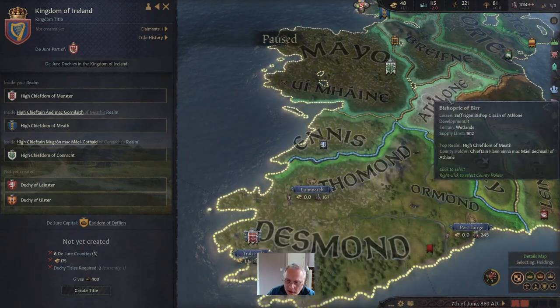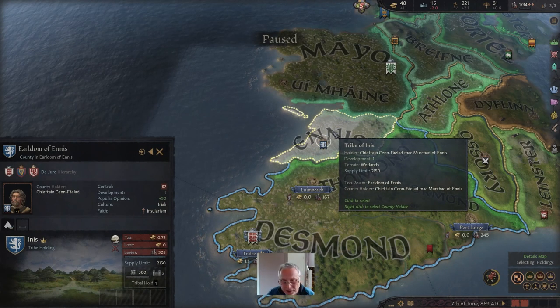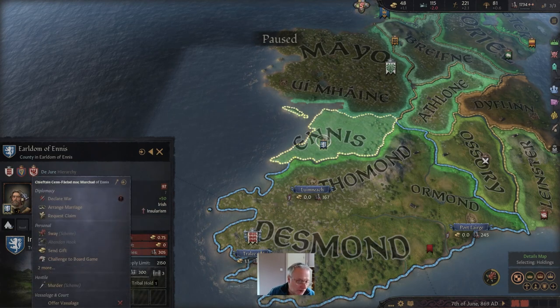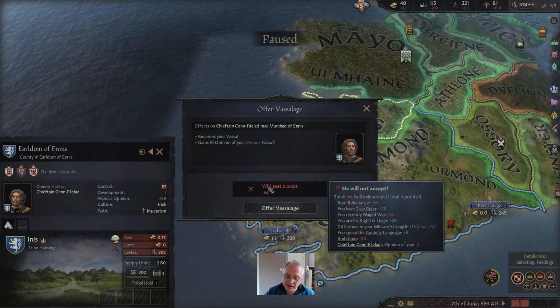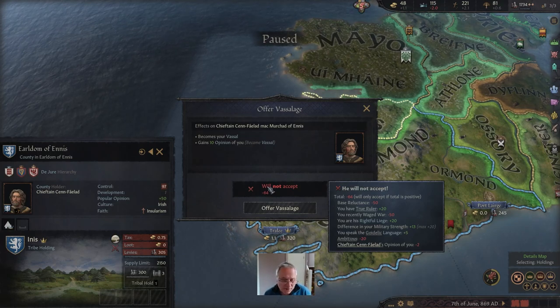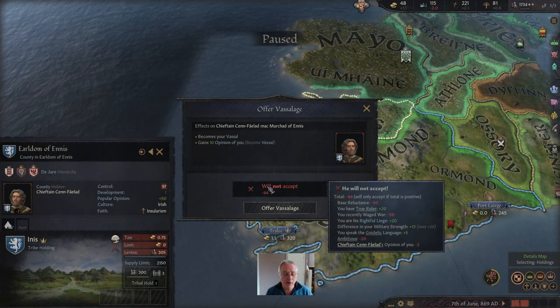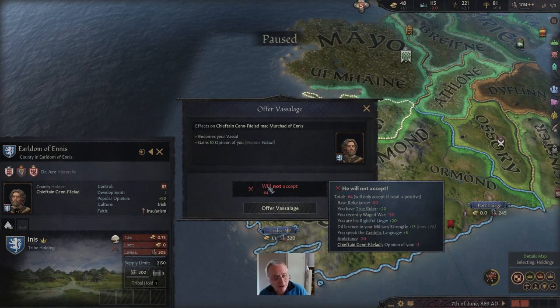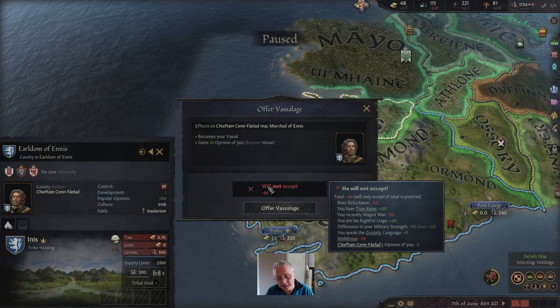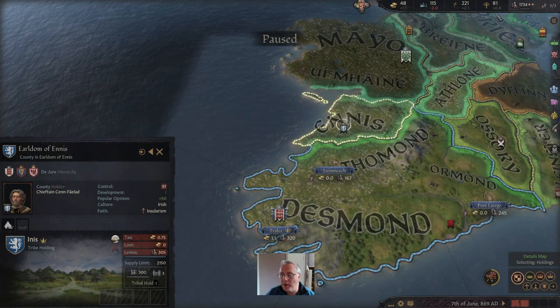We are the Duke of Munster. We can see if the independent count is interested in being vassalized — he's quite annoyed with us. There's a base reluctance of 50 plus a minus 50 because I just waged war, but eventually that will go away. His opinion of me is very bad, so I could try to sway or bribe him — gradually his opinion would improve and he'd probably agree to be my vassal. But that's in the distant future. For the moment, we need to find ways of quickly annexing additional territory.